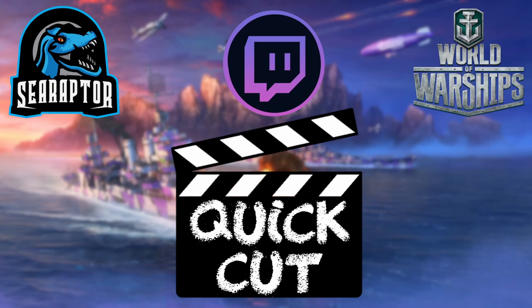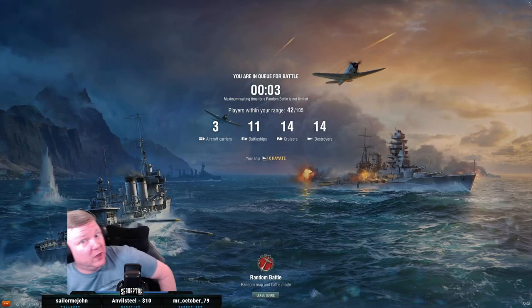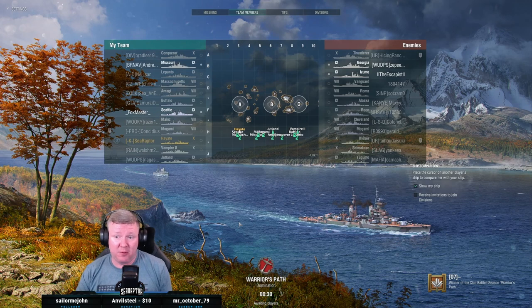All right, let's play. I own a Vampire II and I quite like her — she's a really good ship. You can get a lot of good work out of Vampire II once you spend a little time. If you know Haida and you like Haida, you understand how to play Haida — all the same lessons apply to Vampire II. The one big drawback is when you go from tier 7 Haida matchmaking up to tier 10, you're going to see a lot more radar. Just plan for that, know that going in.